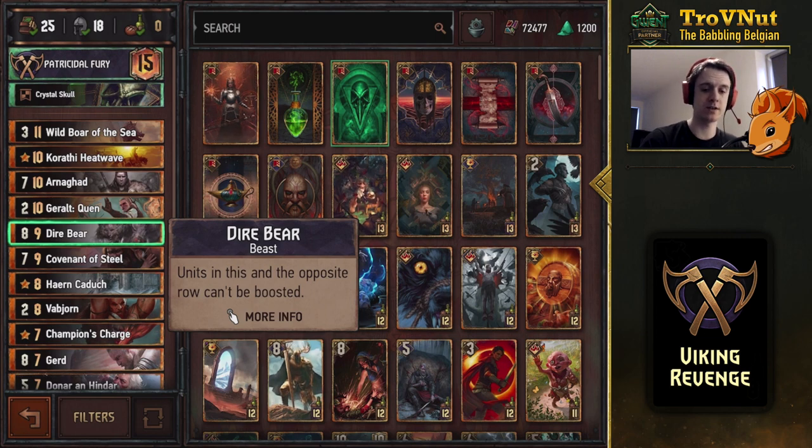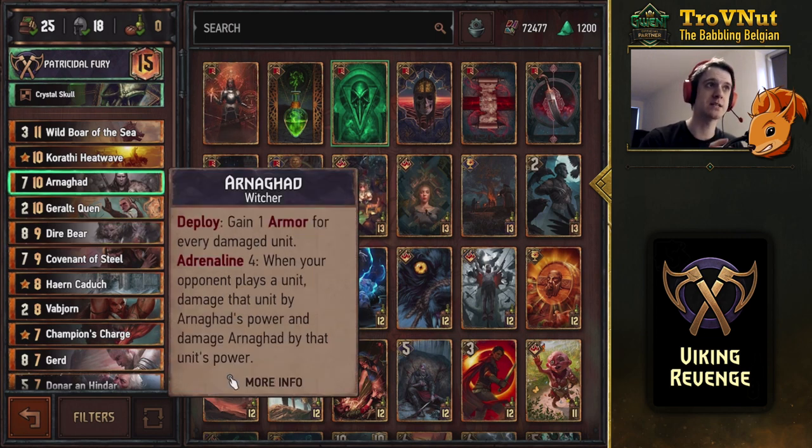Arnegat is the big power play in this deck. When played, he gains armor for every damaged unit on the field — including your own and your opponent's. If you only have four cards left in hand, whenever your opponent plays a unit, it damages that unit by its own power and damages Arnegat by that unit's power. Against something like movement Squirtle right now, it can just take out the last three to four cards from your opponent simply by being on the board.